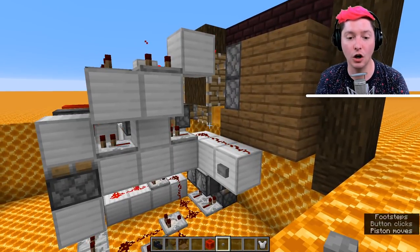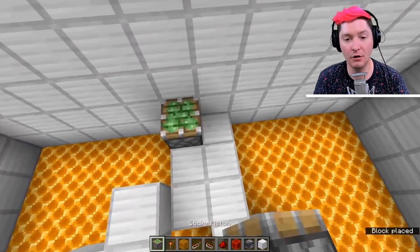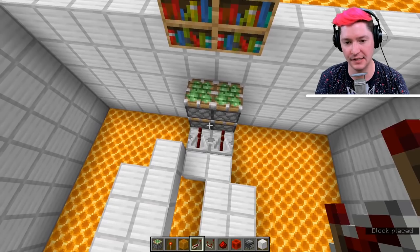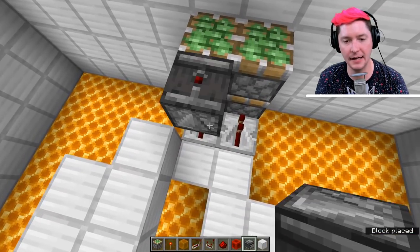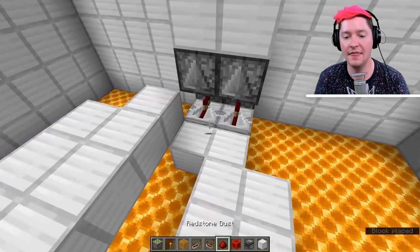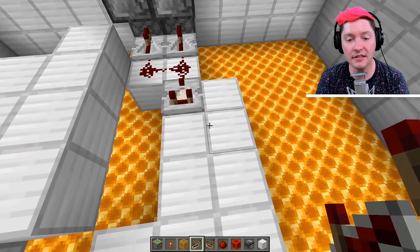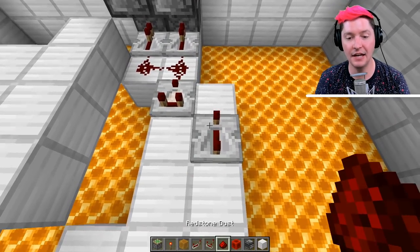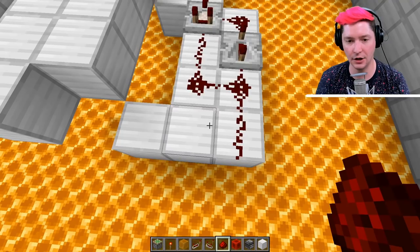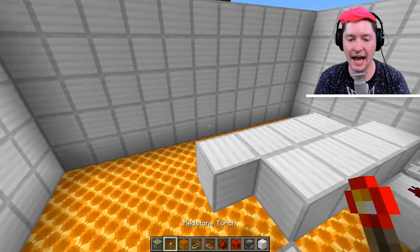Now let's go ahead and start building. We're going to build mostly from the backside and then this will be the front side. Starting off, you're going to place down four sticky pistons just right on top of each other, and then add a repeater to the back of those sticky pistons. On top of those repeaters, hold down shift and place an observer observing either of those repeaters, and then any type of block on top of that. Then we're going to have some redstone head this way into a comparator. Then just behind and to the right of that comparator will be a repeater on full delay.